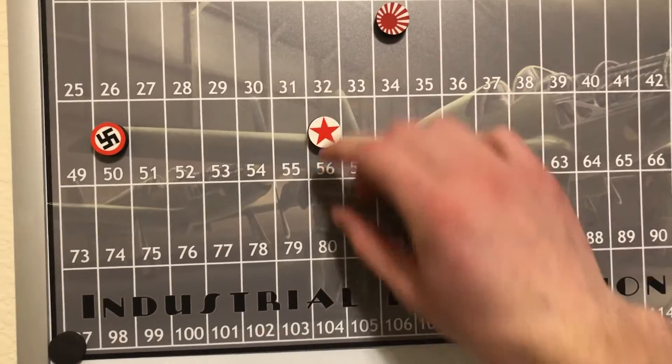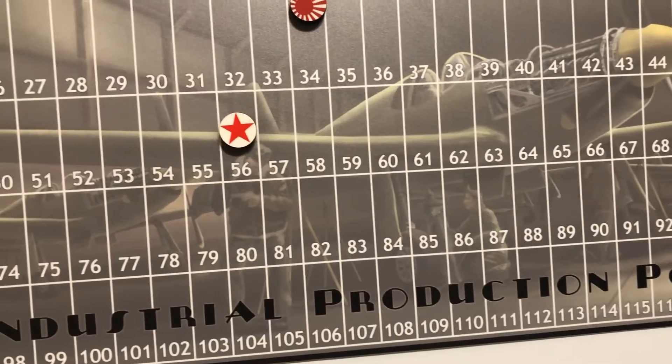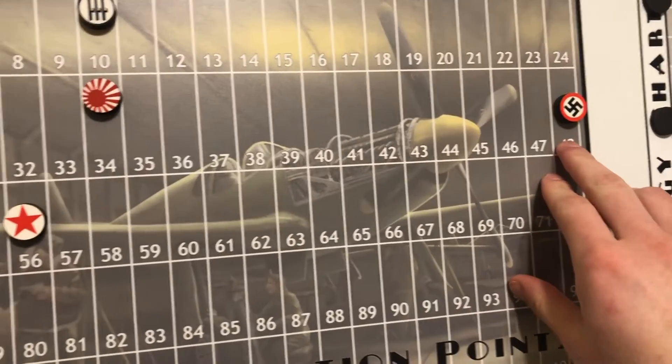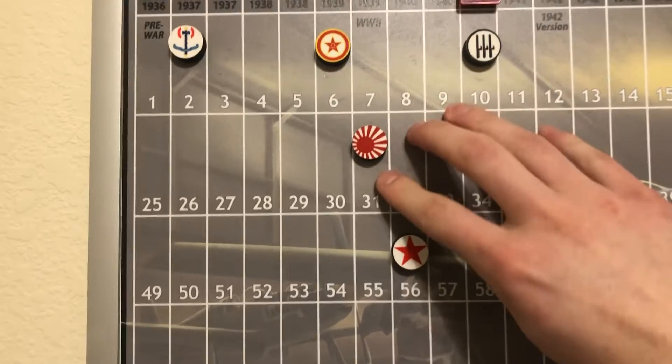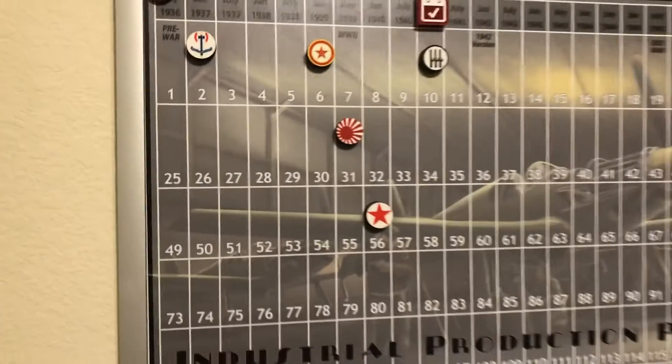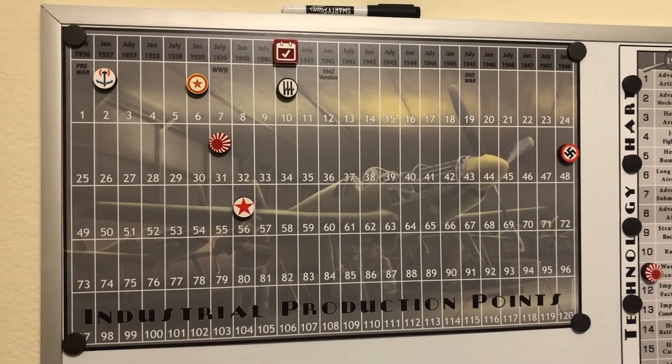Let's update the incomes: the Russians will go up to 56, the Germans will go down to 48. I also forgot to take three off of the Japanese for Manchuria, and that is how the incomes look now.